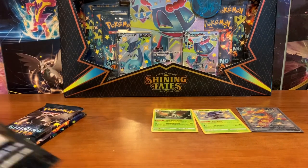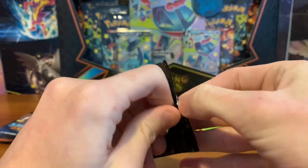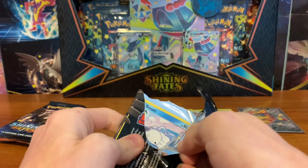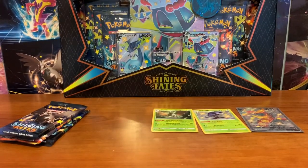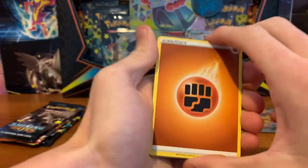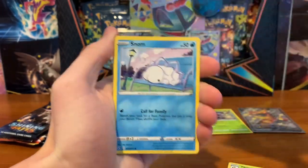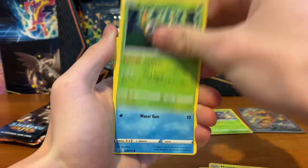Alright, pack number four. They give you a weird amount of packs for the box. And the prices on these are weird too — GameStop charged $50 but I think retail is $40. And seven packs for $40, that's not the best. The Premium Collection is the only item that doesn't have a good pack-per-price ratio, because you can buy like two Pikachu boxes for $20 each and get eight packs versus paying $40 for this and getting seven.